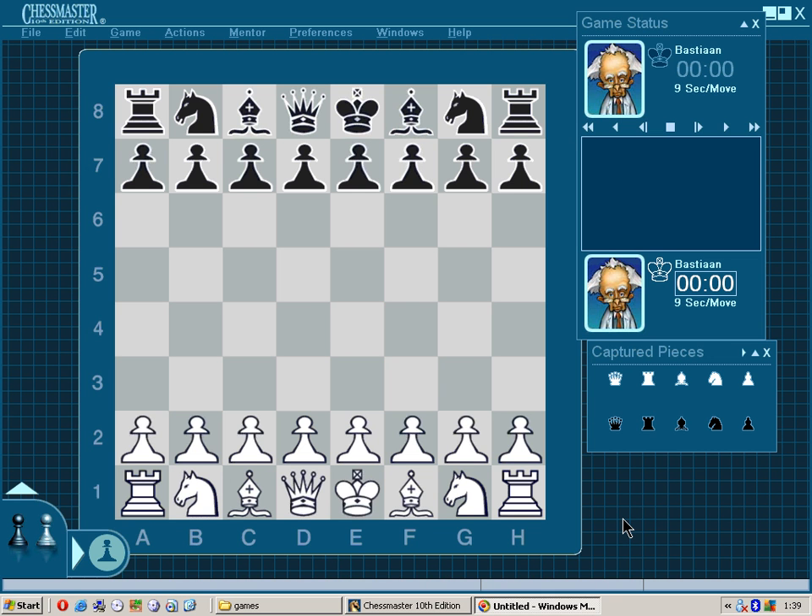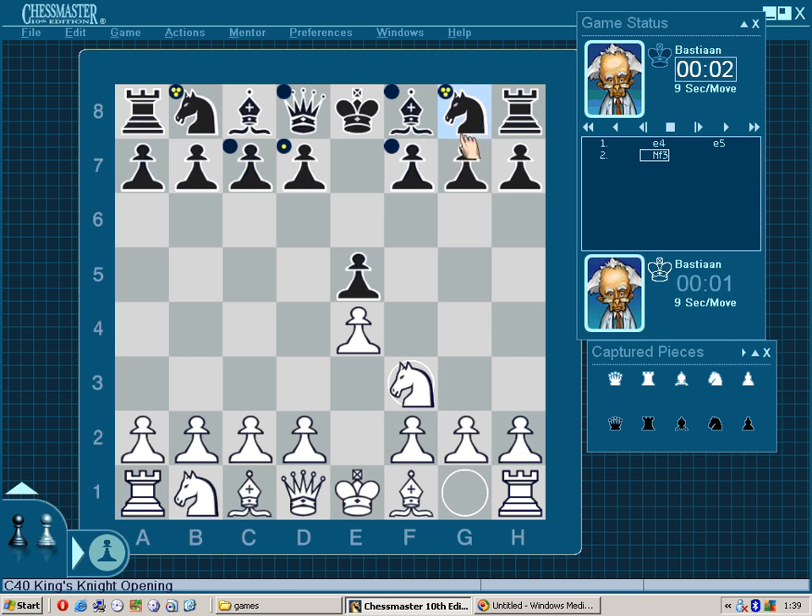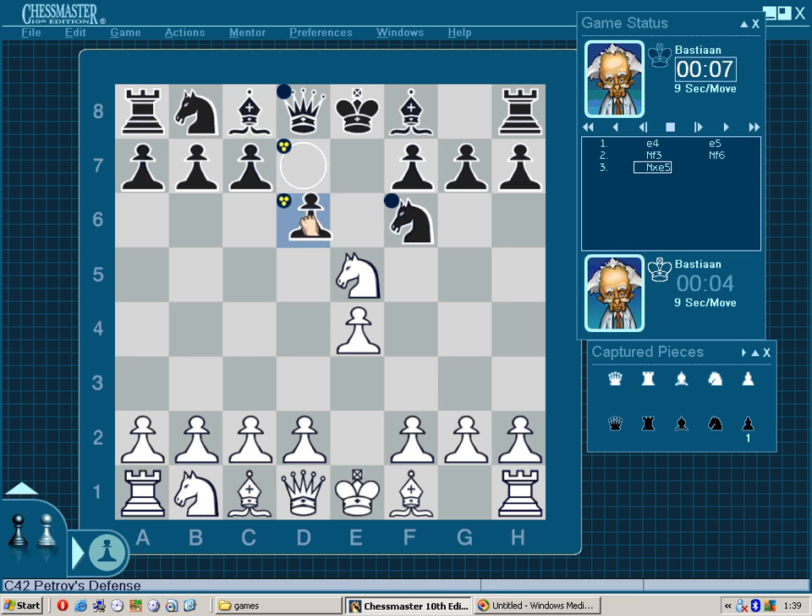Hi everybody, this is Bastian and today we're going to take a look at the Cochrane Gambit. The Cochrane Gambit is a variation of the Russian game which starts out with e4 e5, knight to f3, knight to f6 — I'm playing white here. Knight takes d5 to chase away the knight, then knight takes pawn on f7. This sacrifice is unsound but it starts a king hunt on move 4.